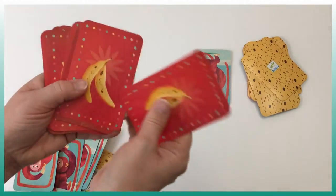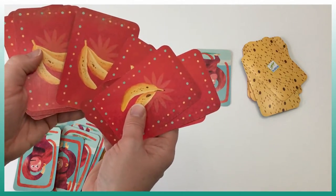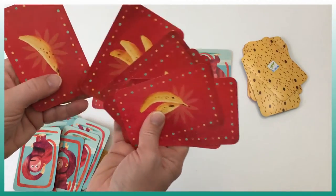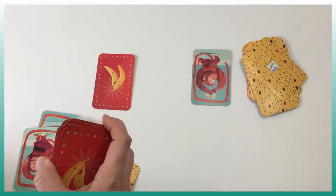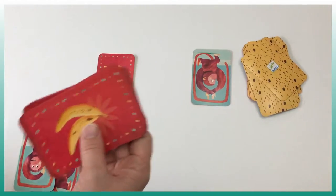Counting her bananas: 2, 4, 7, 8, 9, 12, 15, 16, 18, 19, 22, 23. She has 23 bananas, and I only have two bananas, so she wins the game.